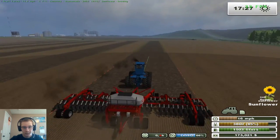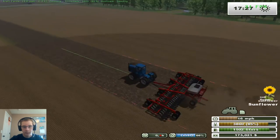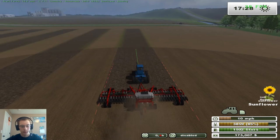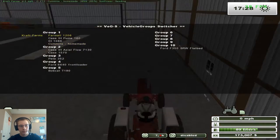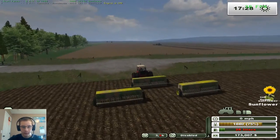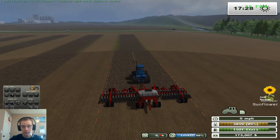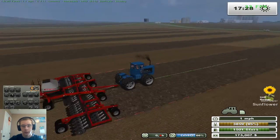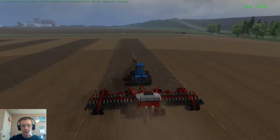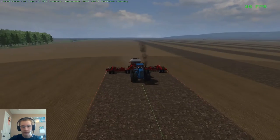I don't think this planter is really a whole lot bigger than those other planters — I think it's actually smaller. We're running thirteen and a half working width here, and with the other ones we're running fifteen and a half. So it is two meters smaller, but we can run twice as fast — actually over that, like two and a half times as fast. So really we're more efficient with this planter even though it is smaller.